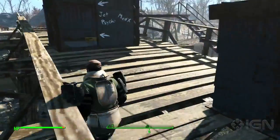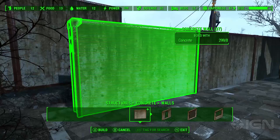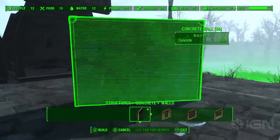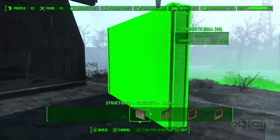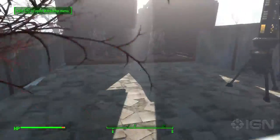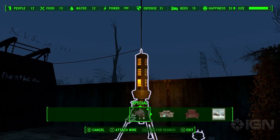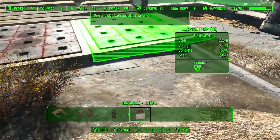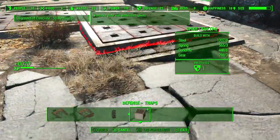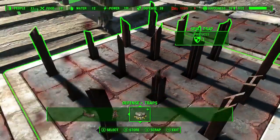Monster cages are the most interactive new element, but the process of creating and using them is unnecessarily cumbersome. They're expensive to build, so expect to spend a lot of time foraging or just break down and cheat. And once you do build them, you have to wait until a monster appears in them. And if you didn't invest heavily in the charisma attribute, you'll miss out on the essential creature-subduing device. I suspect Wasteland Workshop's designers intended for me to conduct capture operations between my other adventures, but I would have appreciated a better way to accelerate my trapping than manually sleeping in a bed for several nights before a new beastie showed up.